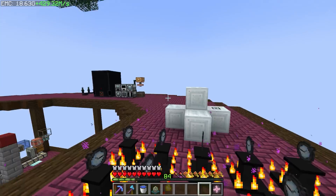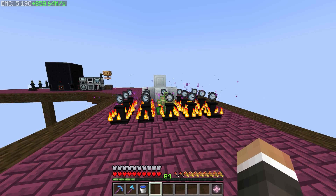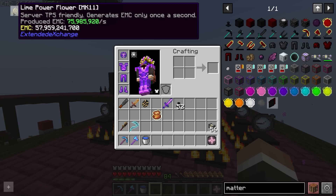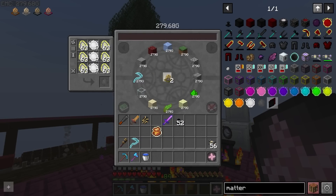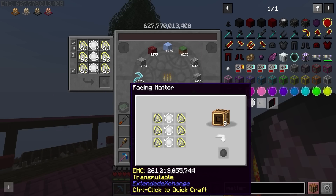Let's take the cyan one out, go back to our arcane transmutation tablet, and see if we have what it takes to make green. We do — we just need to make the green relays and the green energy collector, and that gives us the green power flower. Placing that down, we're now up at 2.15 billion EMC per second. The next tier after this is 57 billion — which really should not take us long to reach, especially with this many watches of flowing time accelerating the flower.